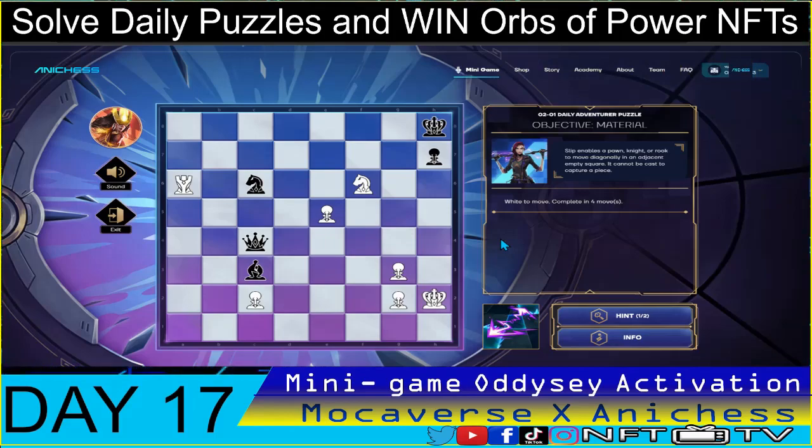Moving on — for the adventure puzzle, the objective is material. We have to complete four moves using the sleep spell. Be mindful of your objective: it's not always checkmate. This time it's material, meaning we have to have an advantage in our exchanges. On the board we have one rook and one knight only, while the opponent has three pieces: queen, bishop, and knight.